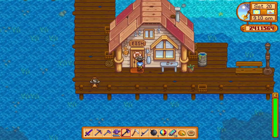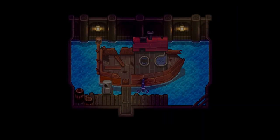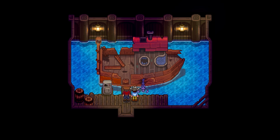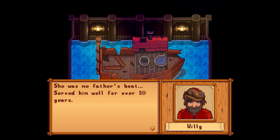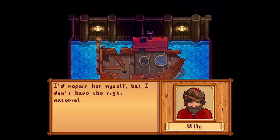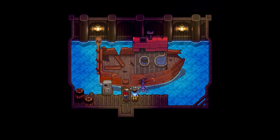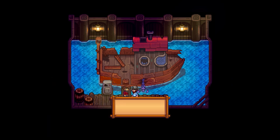One of the big things people will want to see: there was a note from Willy that the back door of his shop is finally open. This door has been locked since launch. That mail showed up on my second day of playing the new update. After you get the note, you go to Willy's shop and there's a little scene — Willy's apparently been hiding a small ship, just a little dock area. It's pretty beat up; it was his father's boat of 50 years and it's broken. This is how you get to the new island.